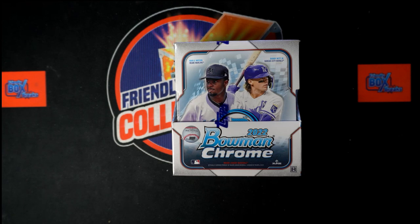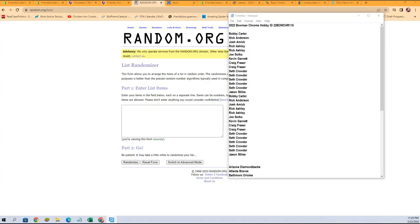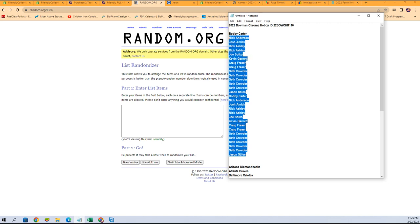Yes, indeed it is time — 2022 Bowman Chrome hobby box 116. We've got a list of owner names and a list of team names. We're going to randomize those lists seven times each, pair them up on a spreadsheet, give you a moment to talk trades, then we will dig in on this Bowman Chrome. Let's switch over right now and start with the randoms of our owner names.